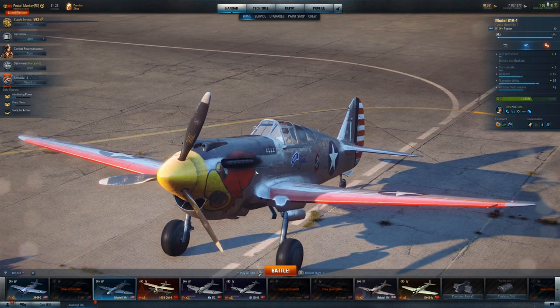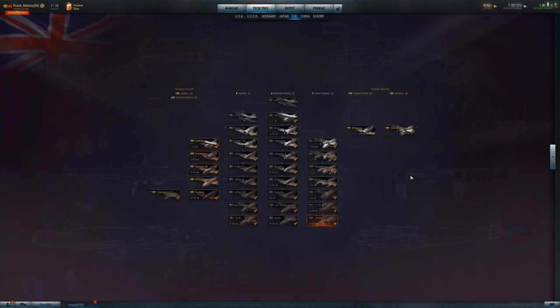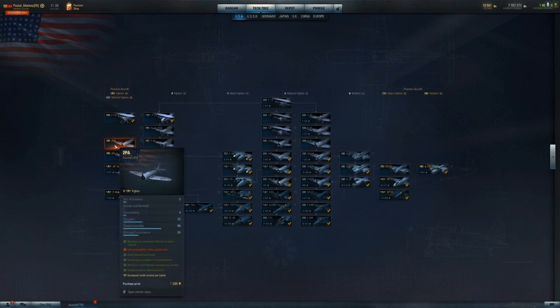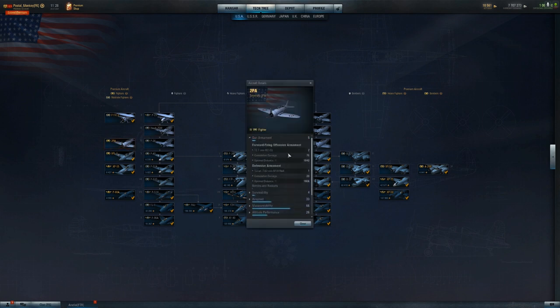The Model 81A is not a plane you can just go out and buy — it's not available on the premium shop, it's not a tech tree plane, it's a plane you're going to win. I'm really having this conversation for the future if it ever does become available. There's also the 2PA — you've got the same two .50 cal machine guns but at least you've got a defensive turret on that particular plane.